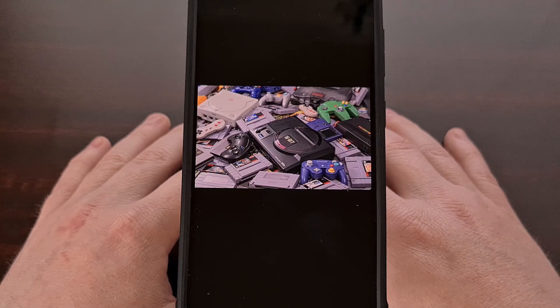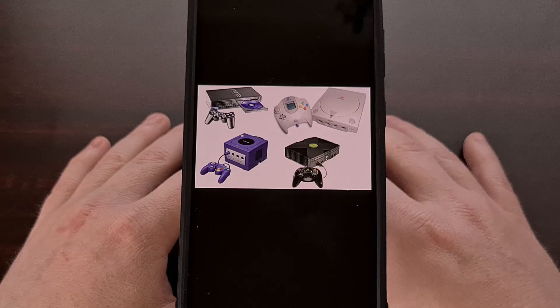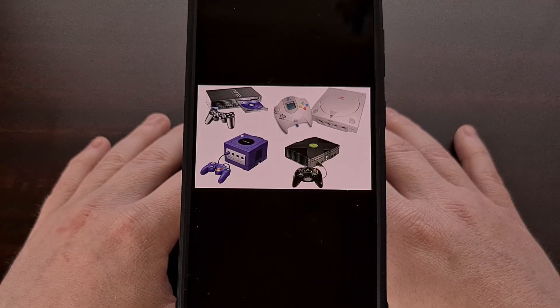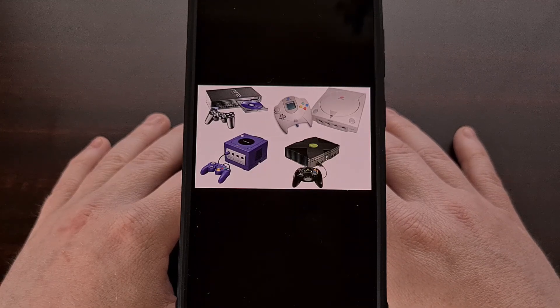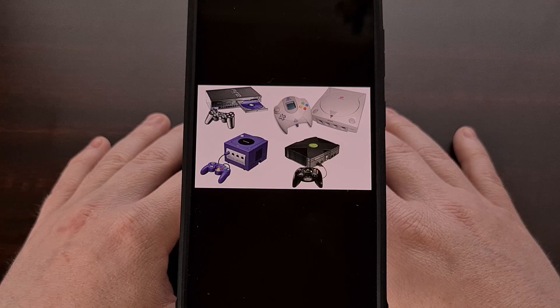Moving on to some more modern games, the 870 should easily be able to emulate great games on the Nintendo 64, the PlayStation 1, even the PlayStation 2, the Xbox, the Dreamcast, and the GameCube.